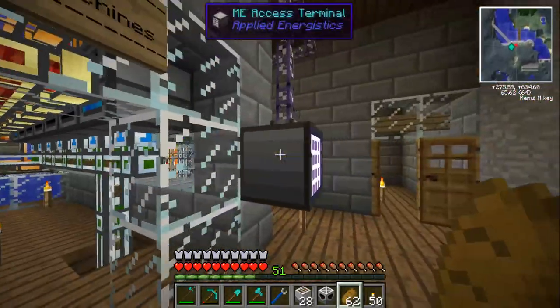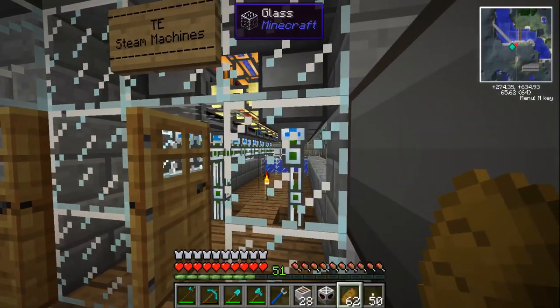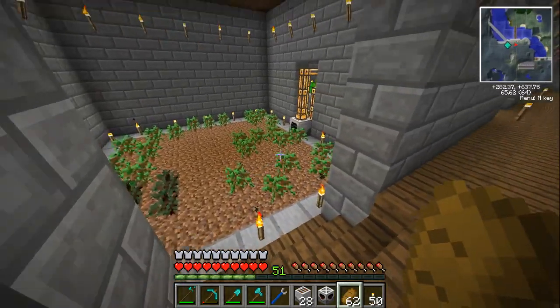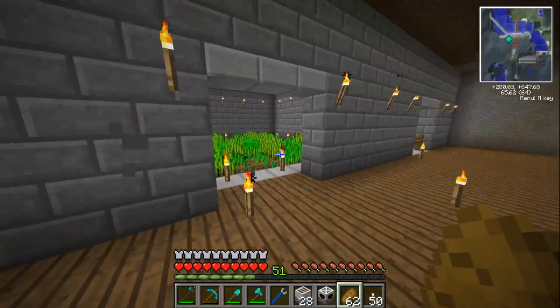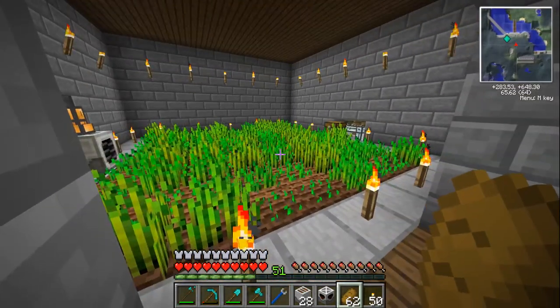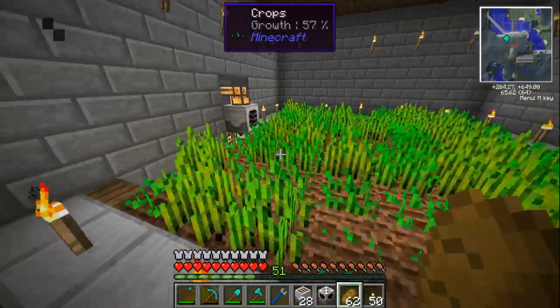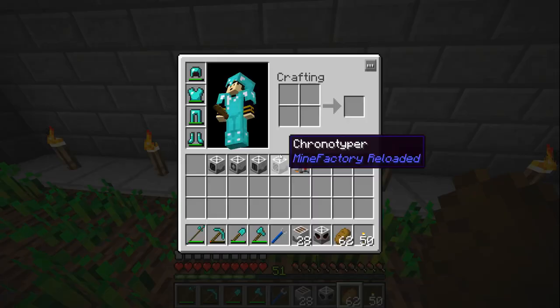I've been having weird problems where the filter doesn't quite work - items just miss. I've been having weird power problems too, which is why I've got this here - I just fill it up instead. I've switched off the farm here, I've still got the harvester on but the planter has been switched off because I've got two other better ones. This is what we've got for the wheat crop we did ages ago. Let's get the fertilizer set up first since we're here.